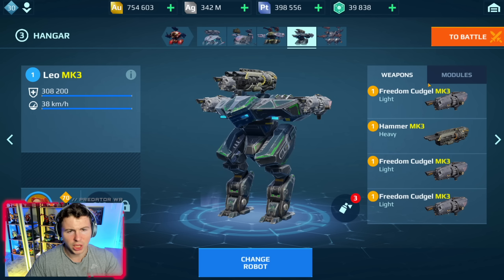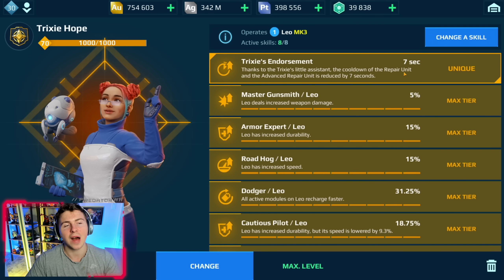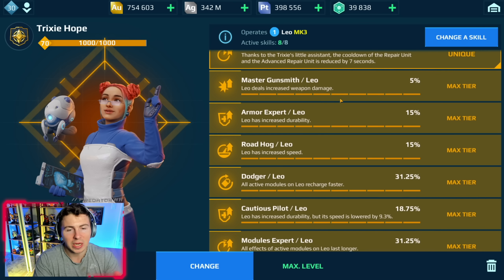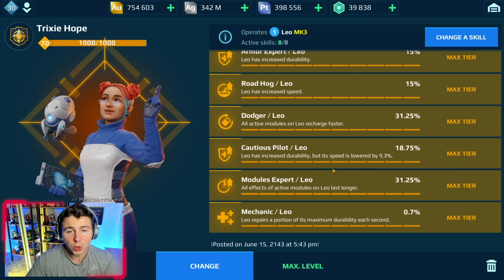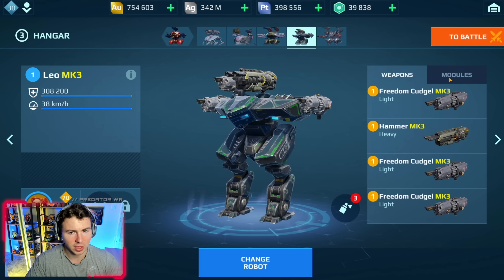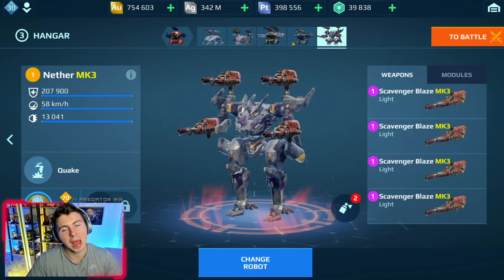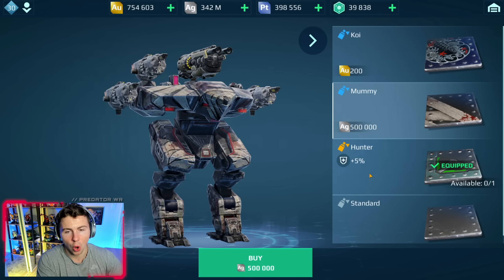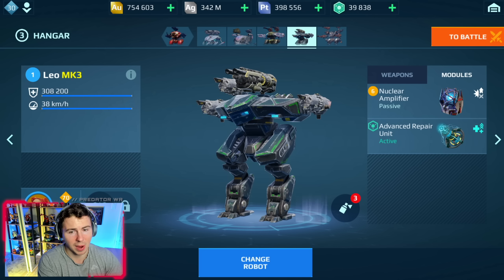These weapons are very good shotgun weapons. We still only have one passive module slot for the Leo and no Legendary Pilot. So we're going to use Trixie Hope, which actually isn't bad with the short cooldown on the repair unit. Our Roadhog is going to give us more speed, cautious pilot, more durability. We do have some good upgrades, but man, Pixonic, please give the freaking Leo at least more passive module slots or a real Legendary Pilot.